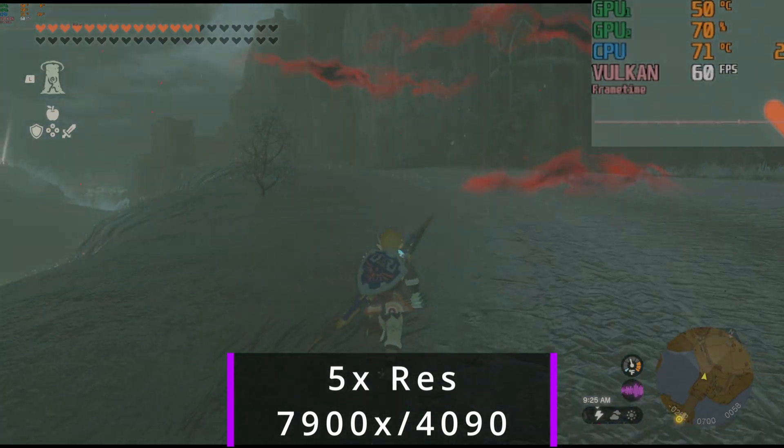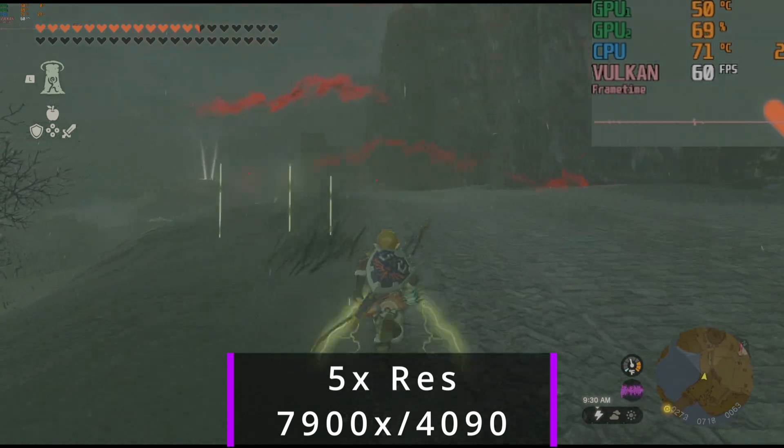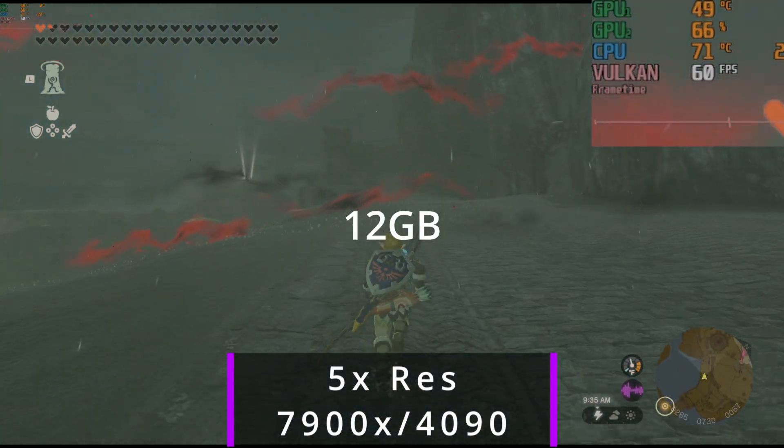For our two test machines, we have my machine with a 7900X and a 4090 — don't be like me. And then we have my wife's machine with a 5600X and a 3060, the 16 gigabyte variant.